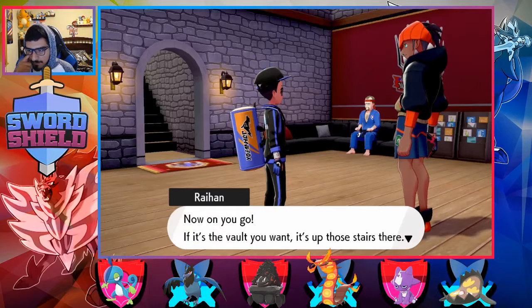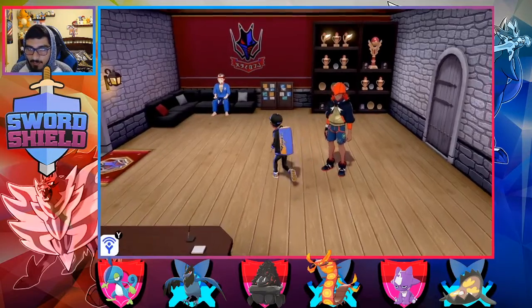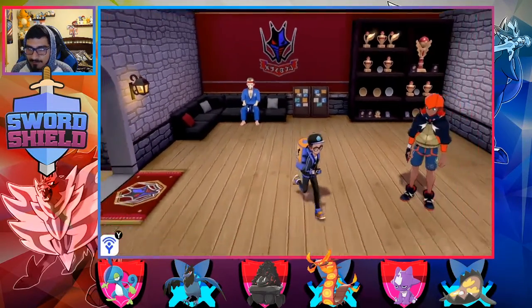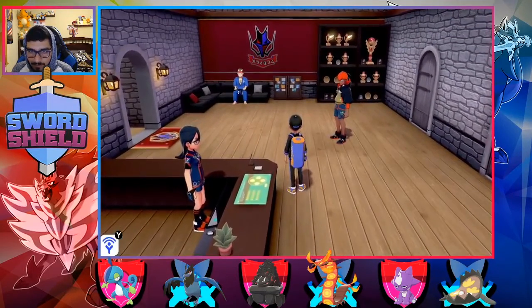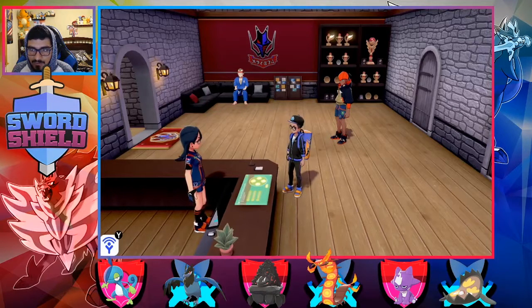If it's the vault you want, it's up those stairs there. The uniform is kind of okay. I'd assume this is what I'd be kind of wearing — what this character is wearing here. Looks pretty sick.